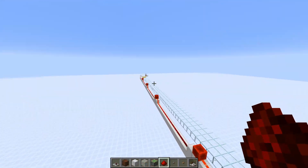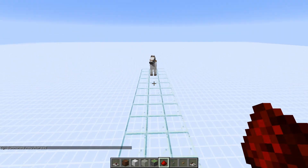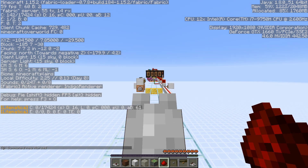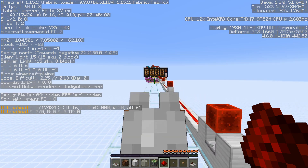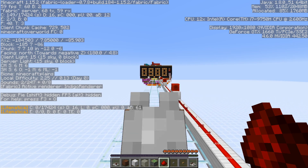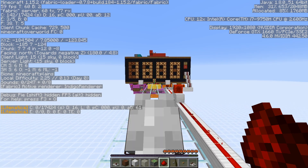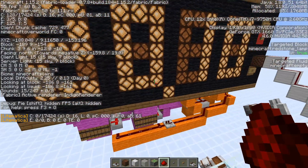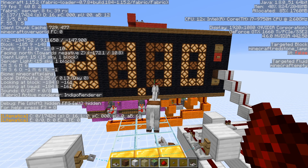So the level of precision — I've calculated how the error will propagate through. For the slowest horse in the game, which is this guy right here running across as we speak, there will be an error of just 0.01 blocks per second when you propagate all the error through. The fastest horse will have a slightly bigger error of plus or minus 0.1 blocks per second. This slowest horse is going to take like 20-some seconds to run across. You do see a little bit of display lag when numbers carry over from one digit to the next. There we go — we get 21.1 seconds. 100 divided by 21.1 gives you 4.74 blocks per second.